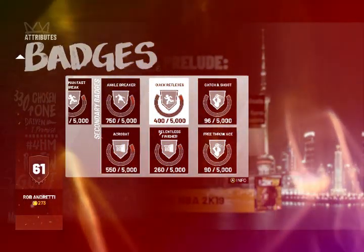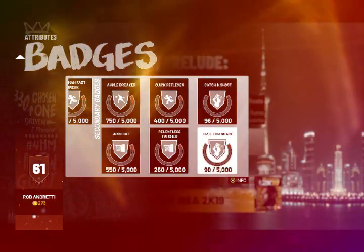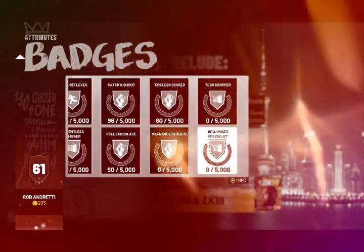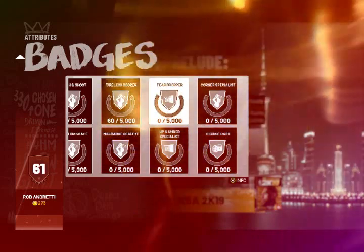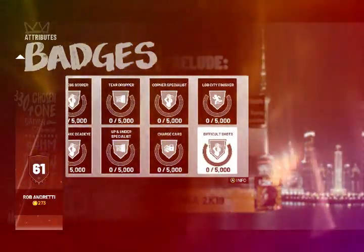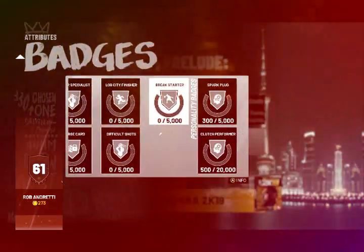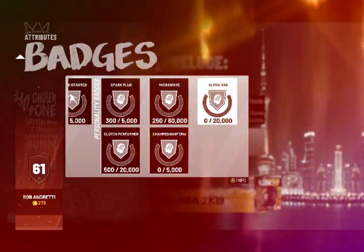That's going to come in handy with your steals, as well as with your reception of the pass. Relentless finisher, free throw ace, catch and shoot, tireless scorer, mid-range dead-eye, up-and-under specialist — deadly. Teardropper — deadly. Corner specialist — deadly. Charge card, difficult shots, a lot of sendy finisher. Break starter, personality badges — they help here and there.